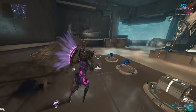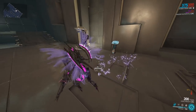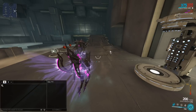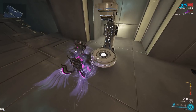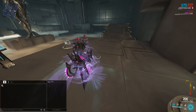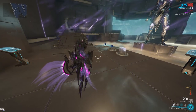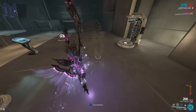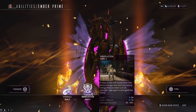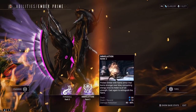Casting your other abilities like Fireball or your four will build up your heat meter even faster. Keep in mind this also affects the damage reduction — Immolation provides up to 90% damage reduction at max heat. At max heat, energy starts draining very aggressively, so you want to cast your three to drop it down. That's why efficiency is pretty good; she's a very energy-hungry frame. The fire blast you release will remove enemy armor, which is pretty valuable.